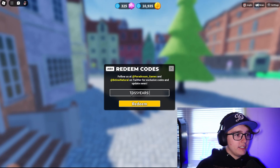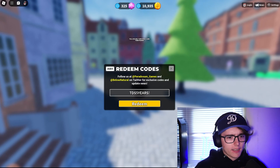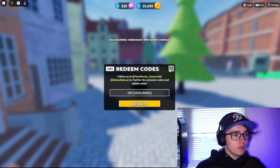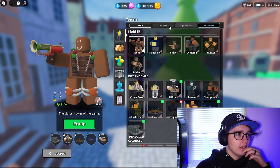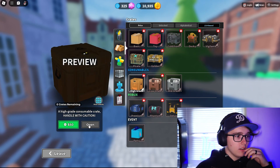We got the code 'tds5years!' — that should give you a party crate, and as you can see that worked. Then we got this second code which will give you a mid-grade crate. So those are the two working codes in the game.